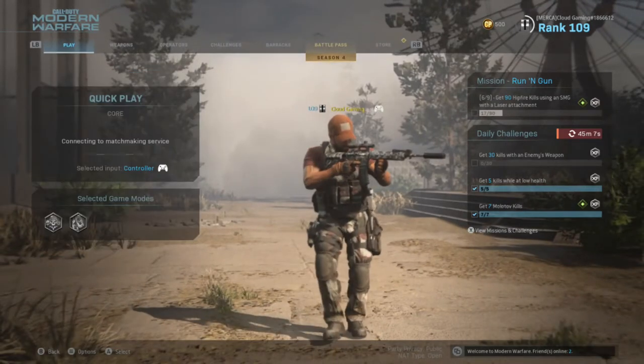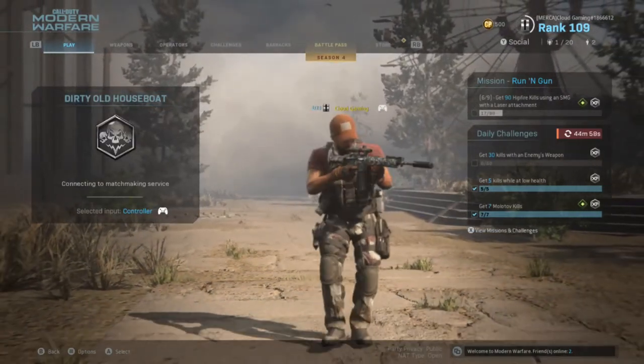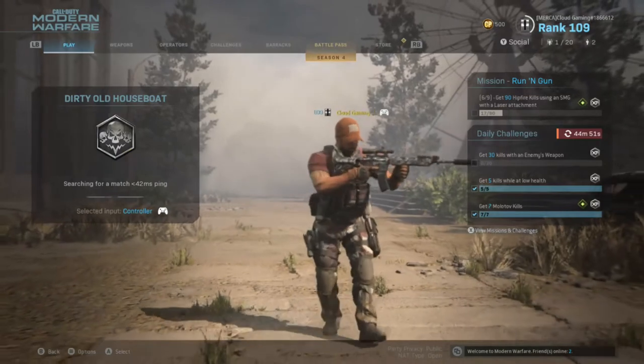I'm going to do some dirty old Boathouse in Core, just to get the feel for the closer range maps. Preferably I get Shipment, but I don't know.